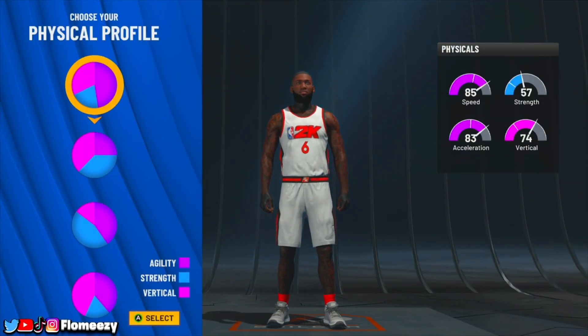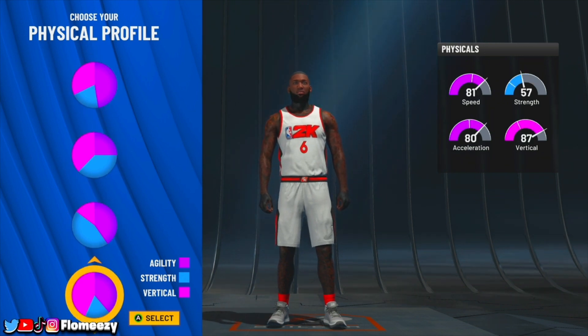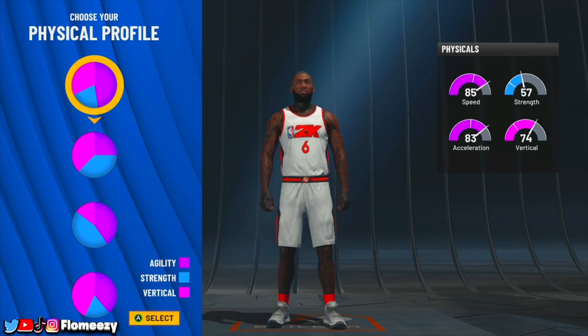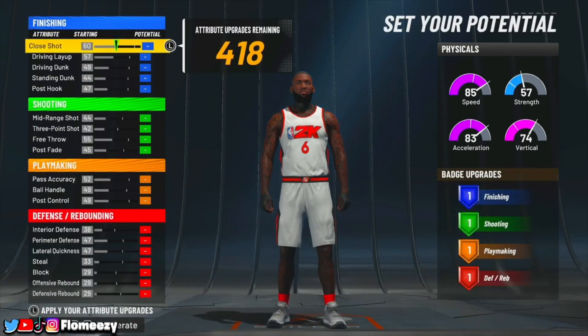For your physical profile, you can go with a couple of different ones. LeBron has a lot of strength, but 2K doesn't really give you strength-focused pie charts. You have two options: the top one, which is the pure speed pie chart, or the one below it which gives you a higher vertical. Even though I'm going with the pure speed pie chart, you still get a good enough vertical where you can jump really high. Go with the top one — pure speed.